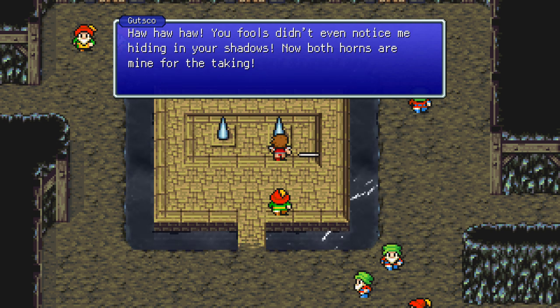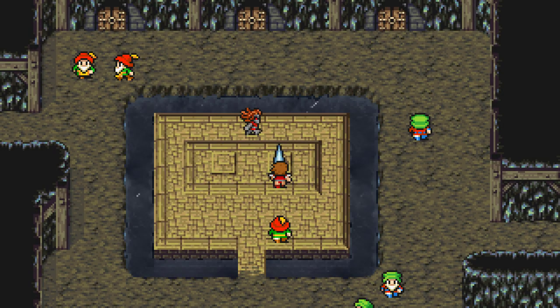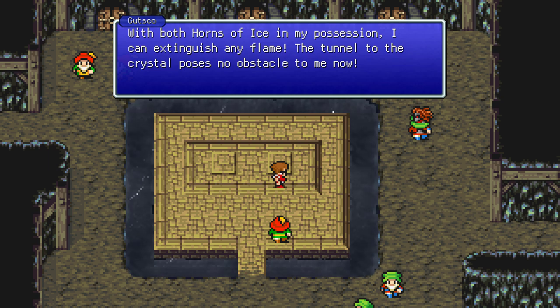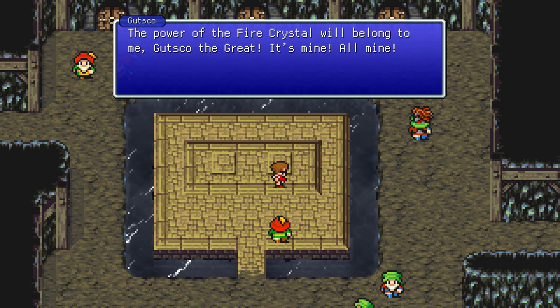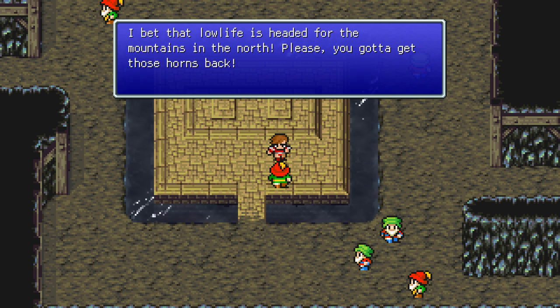You fools! Didn't even notice me hiding in your shadow — now both horns are mine for digging. With the Horn of Ice in my possession I can extinguish any flame. The tunnel to the crystal poses no obstacle to me now. Can we rescue the two crystals and save the fire crystal? Are we going to fight this scum again? Find out next time on Final Fantasy III. I'm signing out — have a good one!